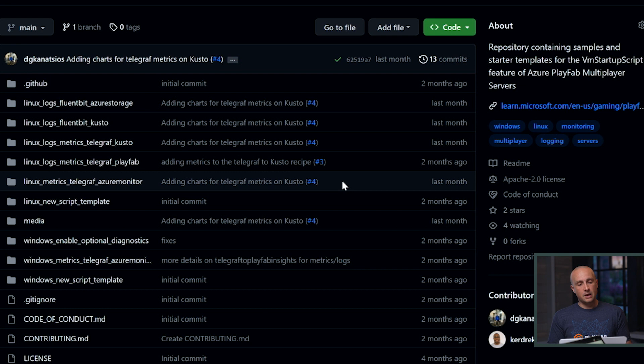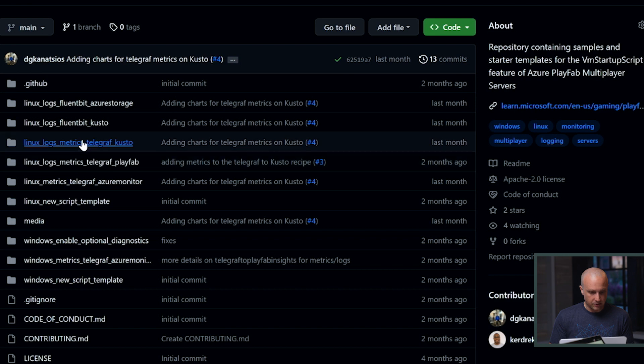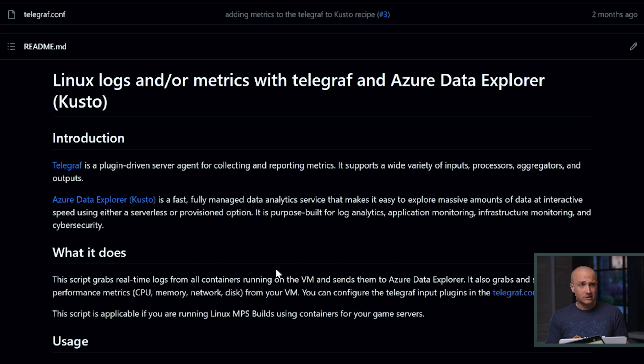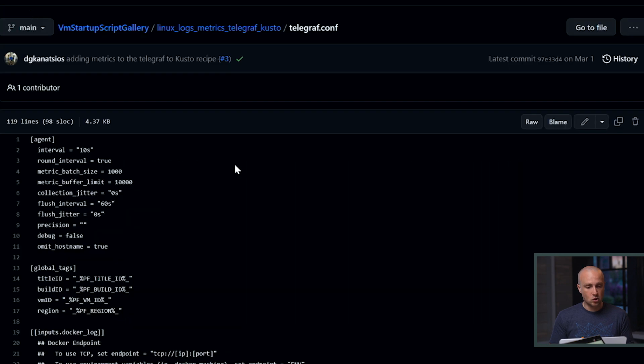Yes, definitely. Along with the feature, we launched an open source repository on GitHub called VM Startup Script Gallery. It has what we call recipes that allow people to create their own startup scripts. This particular one is a Linux recipe that uses Telegraf, which is a popular open source agent for collecting and reporting metrics with many inputs and outputs. One of the outputs it works with is Azure Data Explorer, also known as Kusto, which is a fast, fully managed data service on Azure that can ingest and query massive amounts of data.